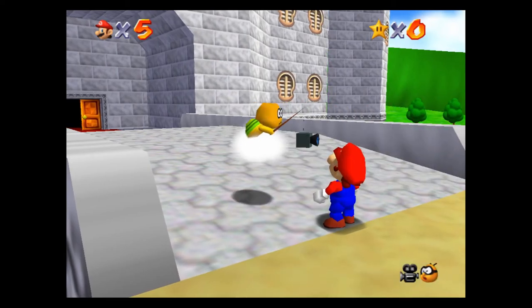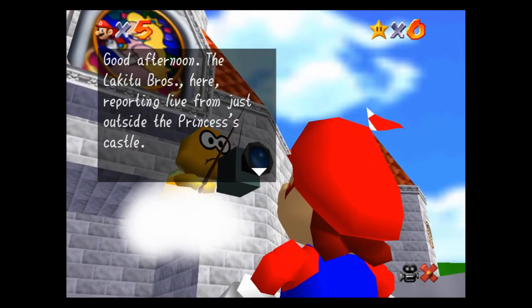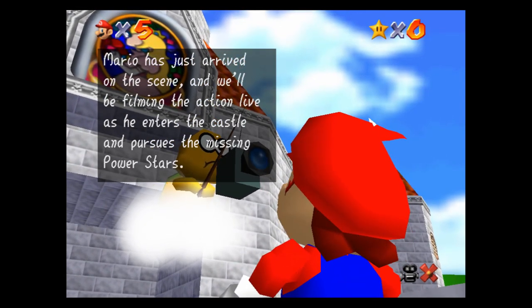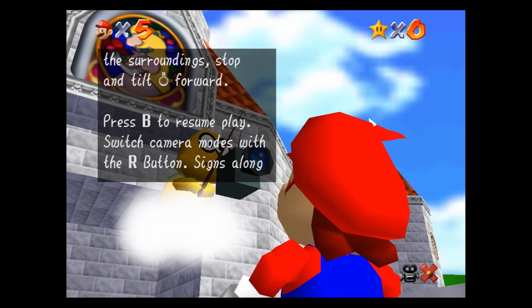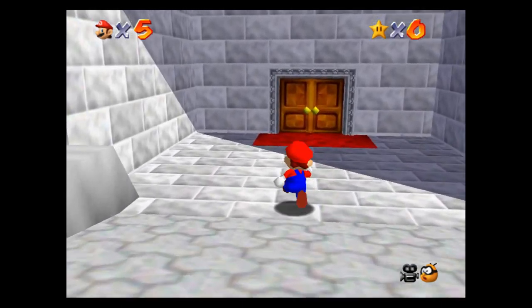We've got to be introduced to the Lakitu Bros: "Good afternoon, Lakitu Bros here, reporting live from just outside the princess's castle. Mario has just arrived on the scene and will be filming the action live as he enters the castle and pursues the missing power stars. As a seasoned cameraman, we'll be shooting from the recommended angle, but you can change the camera with the R-stick." We're going to skip through that because that's basically how to use the camera, which I think we all know how to do.